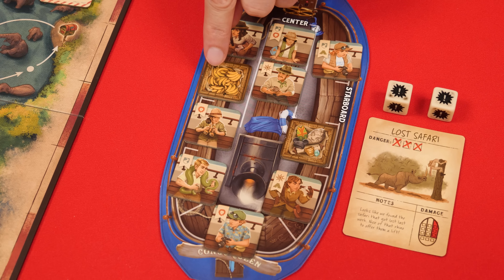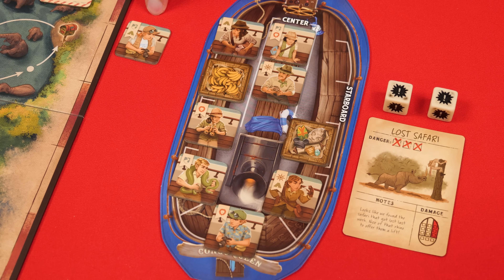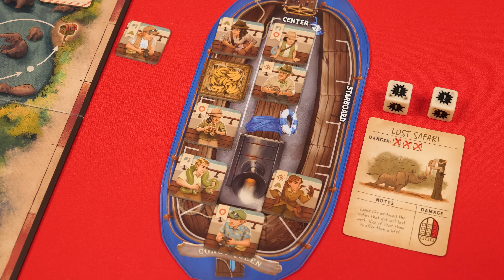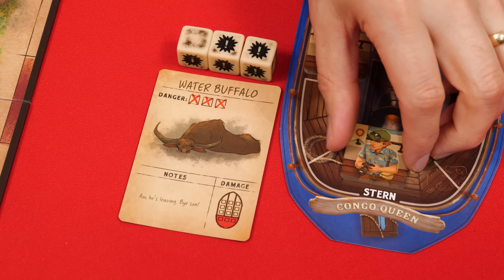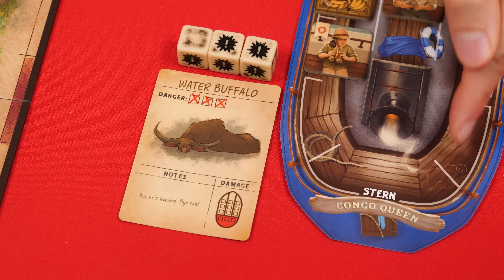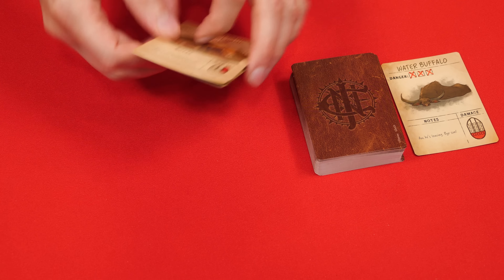If you resolve a symbol by removing a passenger, place them face up next to the board — they are lost passengers wandering the jungle and may be picked up again later. If you remove cargo, it is lost forever and returned to the box. If you roll more symbols than tokens in the affected section, you only lose as many tokens as you have and ignore extra symbols. After resolving all encountered navigation cards, they are discarded.